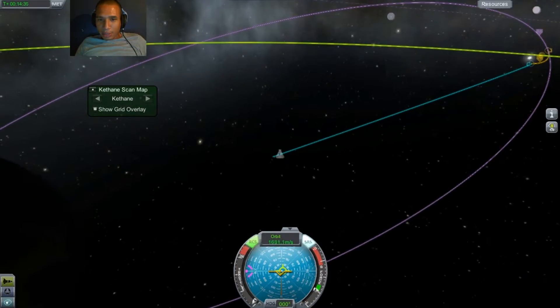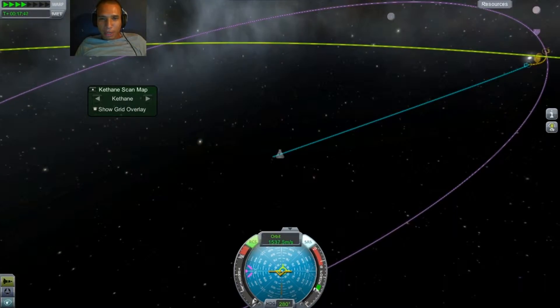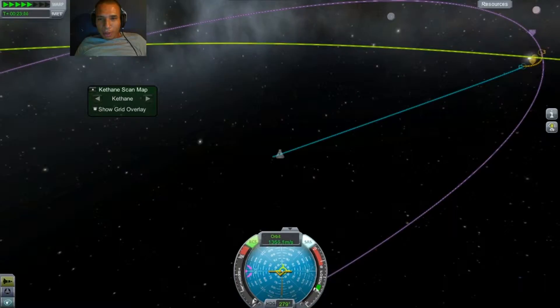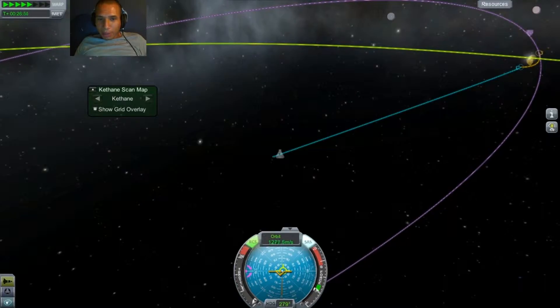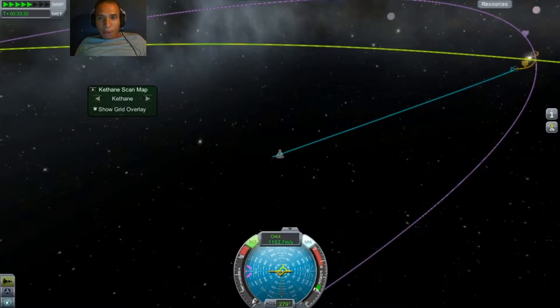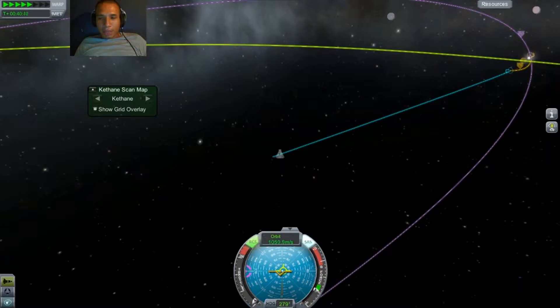Usually I'll use computers and things — computers land, computers do everything. But this time I don't have that option, and I'm going to have to land this puppy myself, so that should be fun. I finally built a spacecraft to get me to the Mun after like three days of playing.